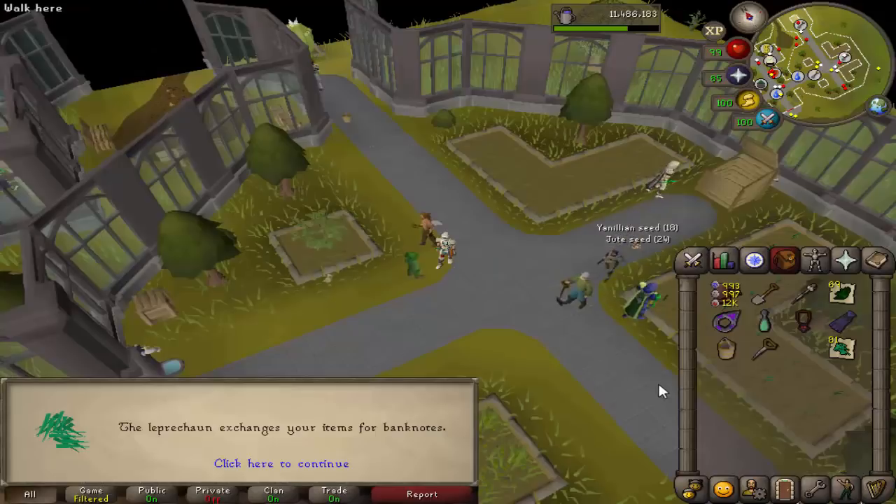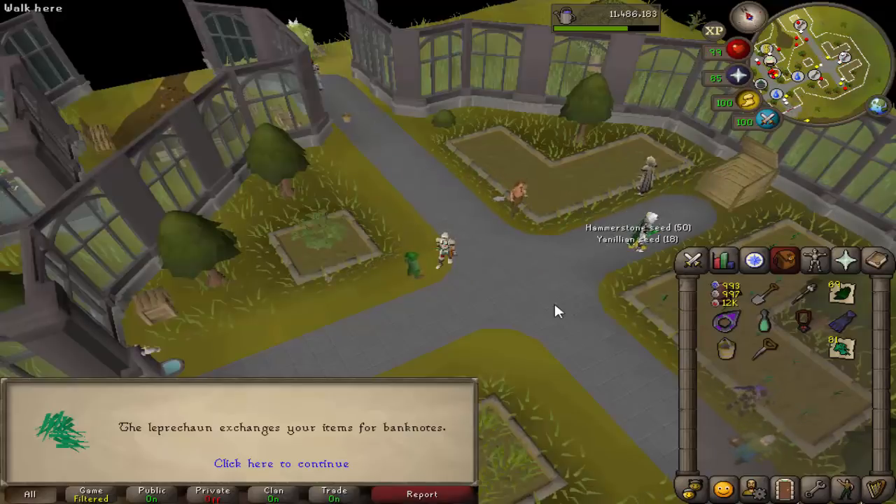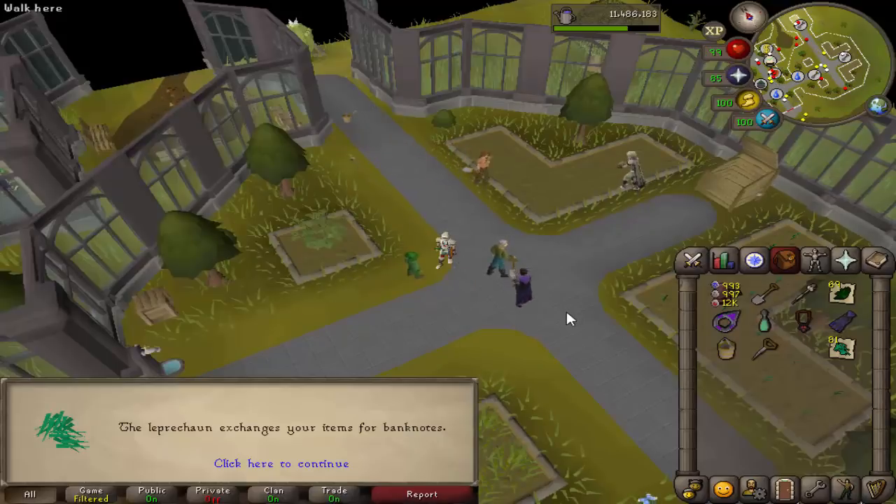I just tried farming Snapegrass for the first time since the update and from two patches I got 81. Obviously it's a very small sample size, so I don't know if that's accurate or if I got lucky or unlucky. But if I could find a steady way of getting the Snapegrass seeds I would be very happy to incorporate these into my farm runs, because collecting Snapegrass otherwise is pretty tedious. I did some thieving from Master Farmers and a task of Dagnos in the Lighthouse, but didn't get too many seed drops. If anyone knows a good way to get these seeds, please let me know — it's helpful for Herblore.